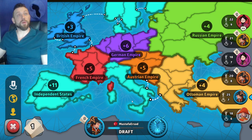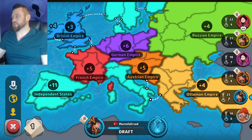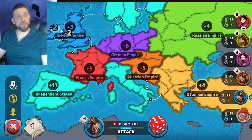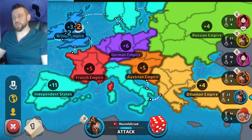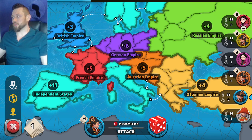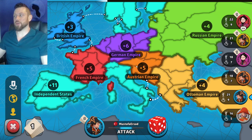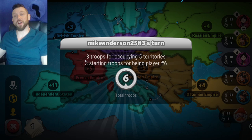Let's do a quick breakdown of the continents. The corners of this map — the eastern edge, Russia and Ottoman Empire, both worth four. The Independent States is a distributed continent: you have 11 territories but you have to hold three separate sections. Britain and Ireland worth three. German Empire worth six in the middle. The Austrian Empire, similar at five — you're not going to really hold either of these. And France, a bit more likely to be holding. France is a five-for-five on this map — five territories.